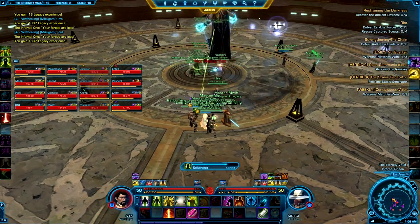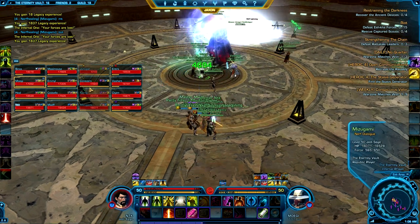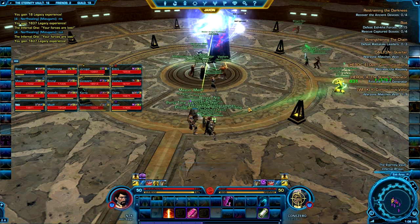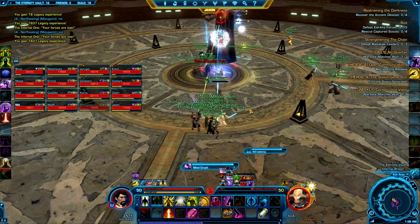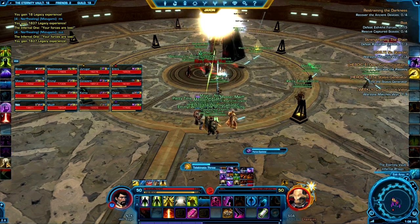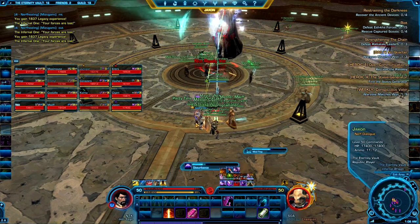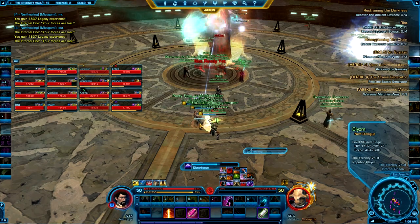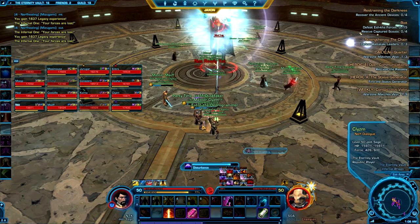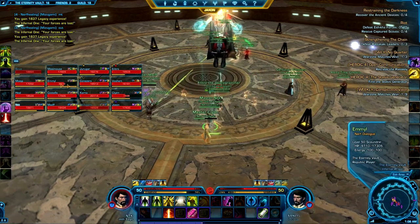We tried several different strategies for dealing with these lightning balls, but they were still causing wipes. The only strategy that actually works is the one you can see in the background of this video. We have 3 extra tanks in this raid whose only job in phase 3 and phase 5 is to run around and taunt the lightning balls as they spawn. We also dedicate 1 healer just to those tanks. In phase 3 the boss only spawns 3 lightning balls on 16-man, so this allows the tanks to absorb all of them and your DPS can just focus on the boss and the mind traps.